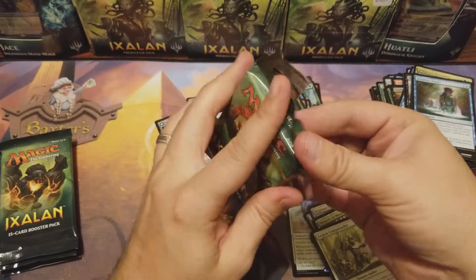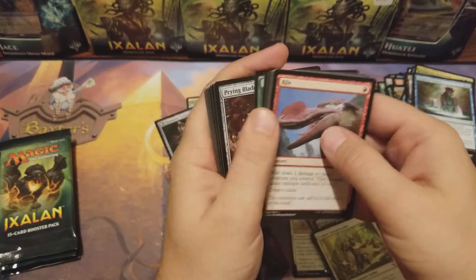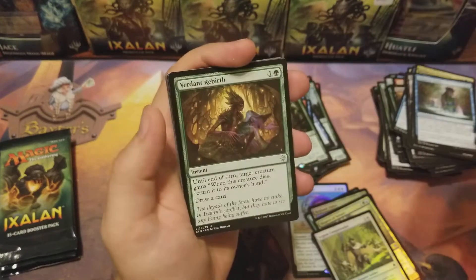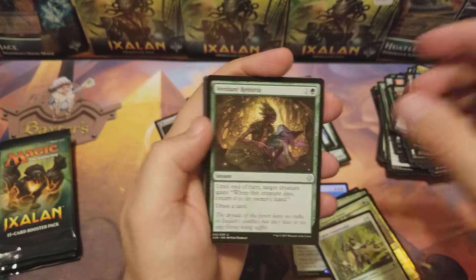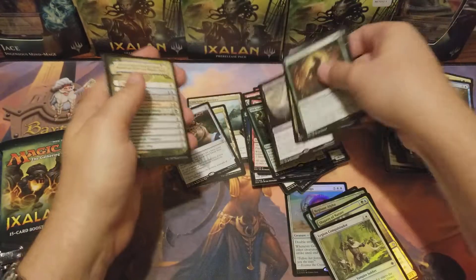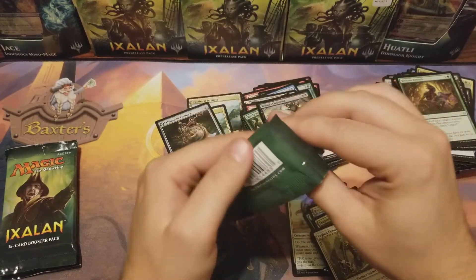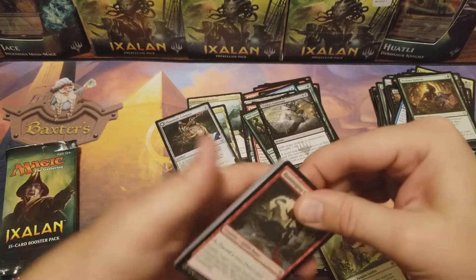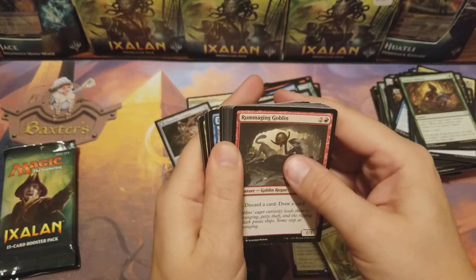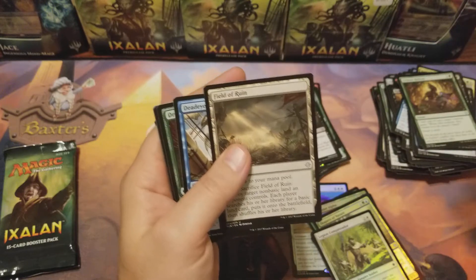Nothing spectacular guys — looking for some love. Couple more packs, got three more after this one. Not a single Growing Rites, not a single Jace. Lots of foils though, lots of mythics. Hostage Taker — couple bucks.